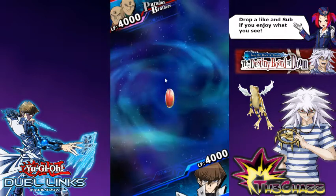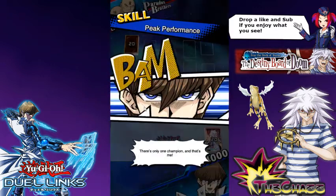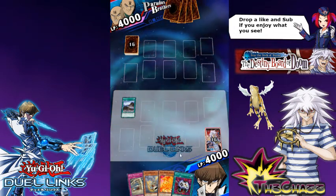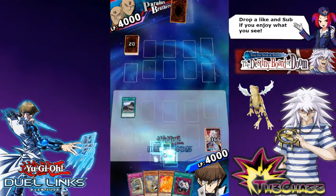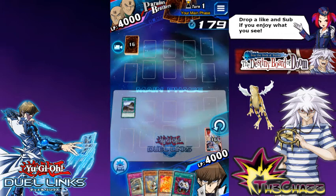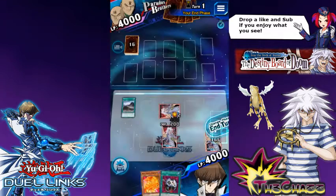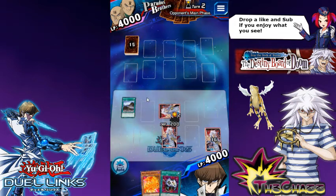It looks like we're going against a three-star demote. He's resetting, so that makes me believe it might be a Gravekeeper deck. Because it's our first turn, we'll just set the Totem Dragon and a Wild Tornado and end our turn. We don't need to set the Enemy Controller yet — there's a possibility he might destroy the back row with some crazy combo, so best to keep it in hand.